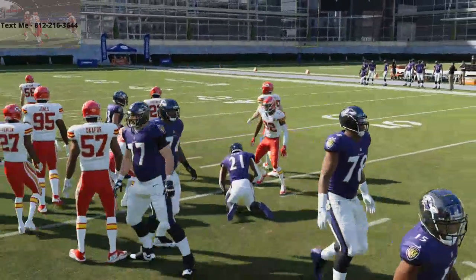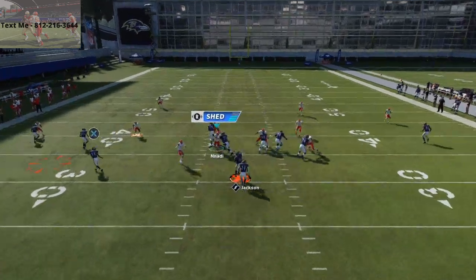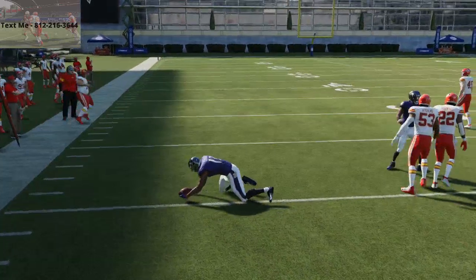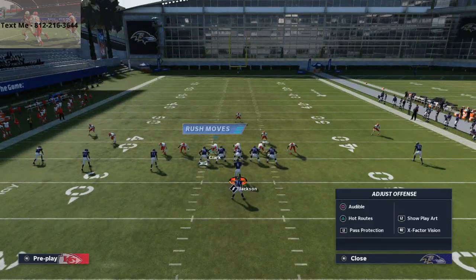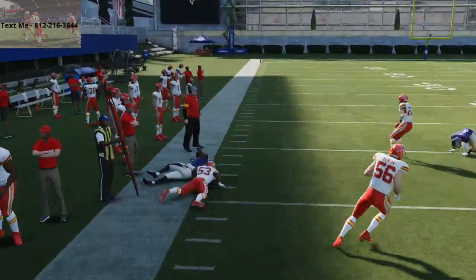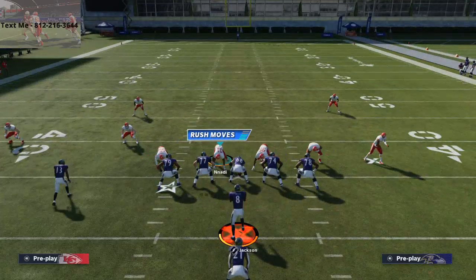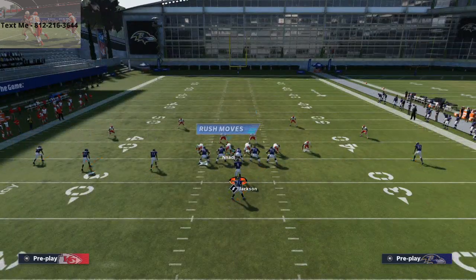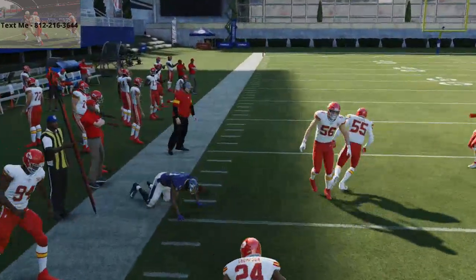If they're blitzing everybody or stacking the box, just throw bubble screens — that's what the spread offense is so good at. If you get a look where they're pinching their defense, maybe even baselining it, like in a nickel defense, just pop a bubble screen and it'll go for 10 to 15 yards out of trips. But if they're spreading out even, you can use the double juke tactic and run this left, right, or center. Look at that — now you've got a numbers advantage on the bubble screen.